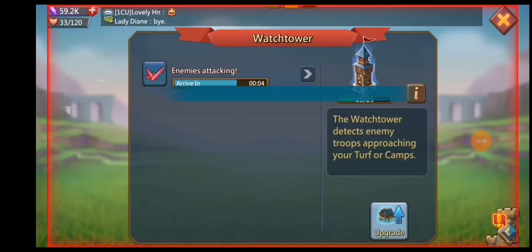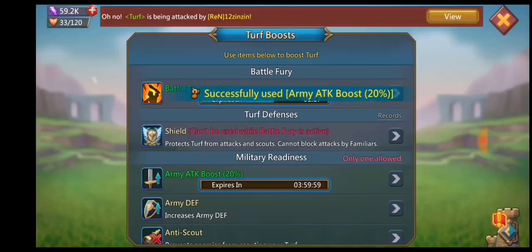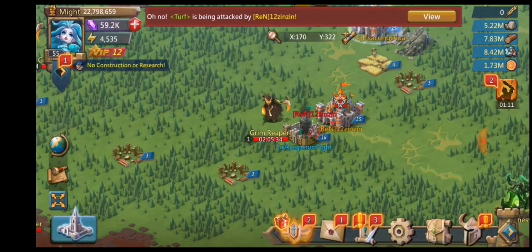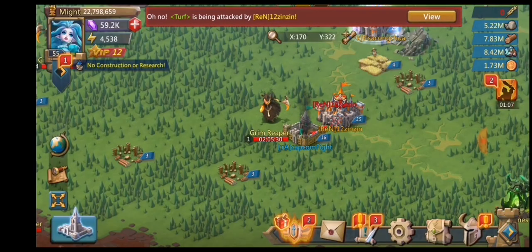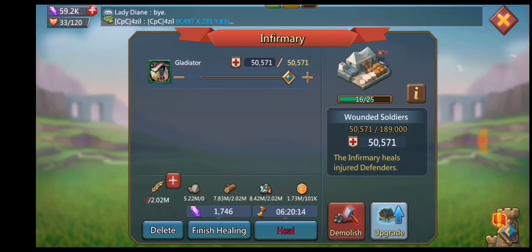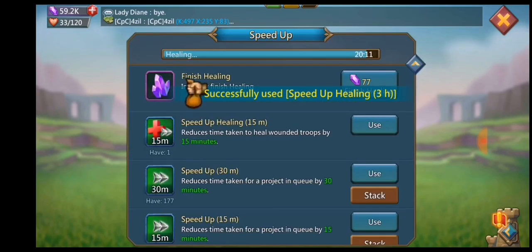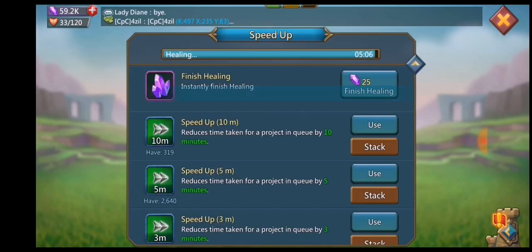Here comes an attack from Ren. I just got my recorder on in time and you can see he's actually sending 300,000 plus. I did not get the attack boost on in time, unfortunately, and what that meant is he actually ended up getting a march back. It was a 375,000 march — he ended up losing 141,000 dead. He only injured 50,000 of mine so it wasn't a huge hit; I just didn't have quite enough attack to kill all the troops I needed to.